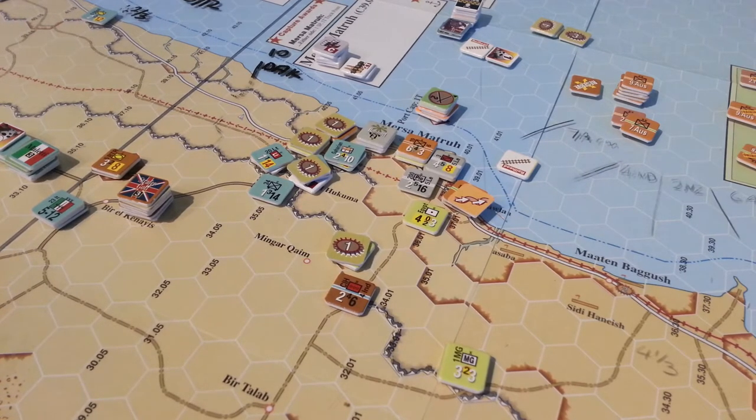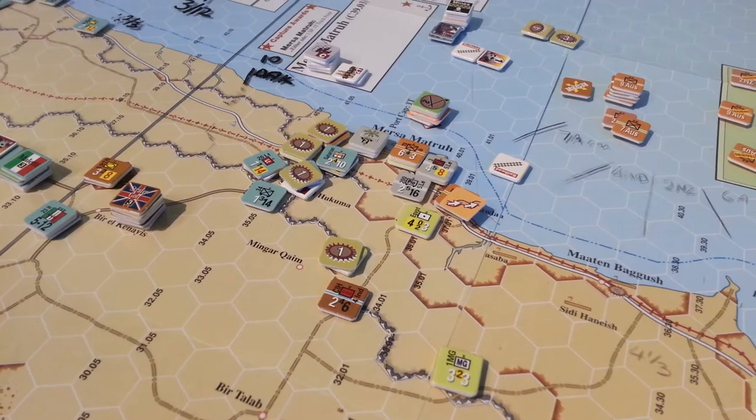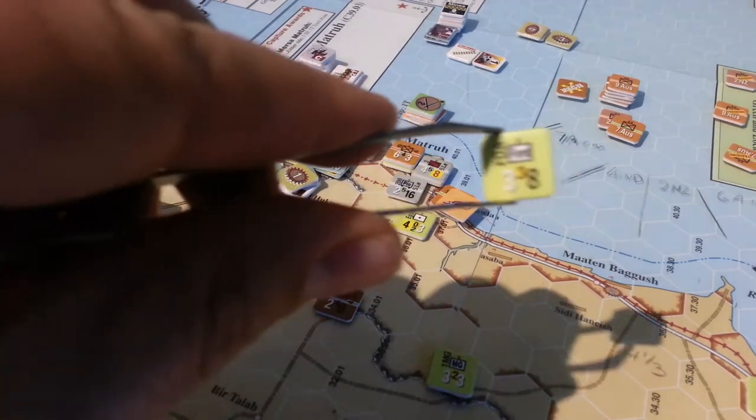Indeed, the attacker lost one and the defender has an option to lose one. So the defender is going to take that option and lose this little guy.